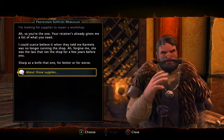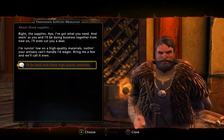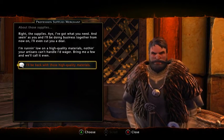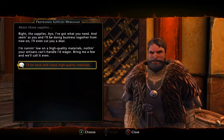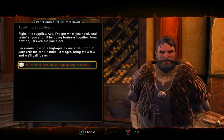He continues: 'For better or worse, other supplies — right, the supplies. I've got what you need, and seeing as you and I will be doing business together from now on, I'll even cut you a deal. I'm running low on high-quality materials — nothing your artisans can't handle. Bring me a few and we'll call it even.'